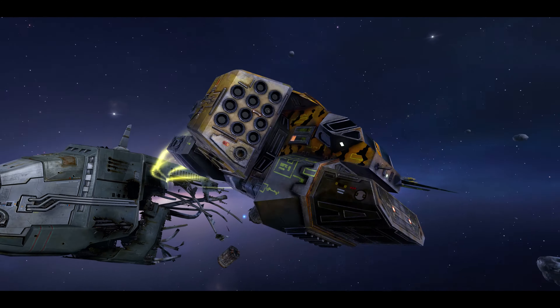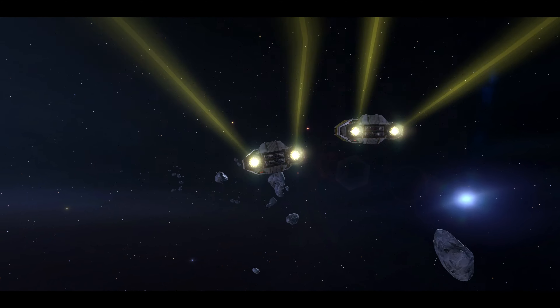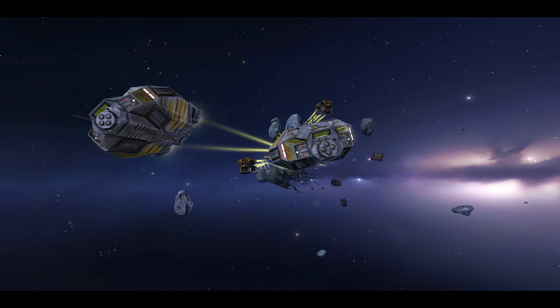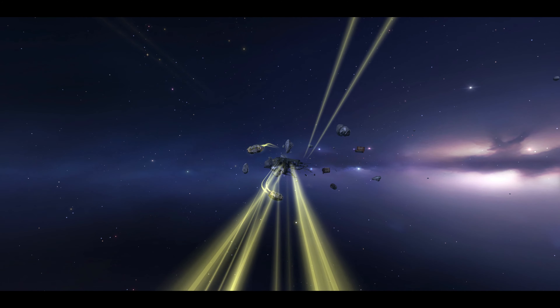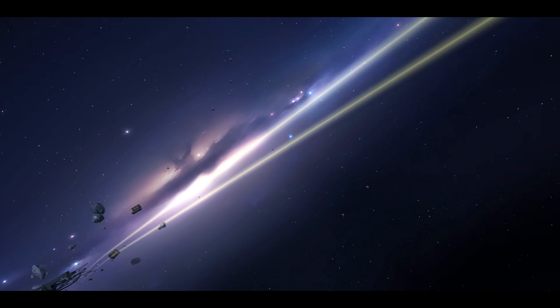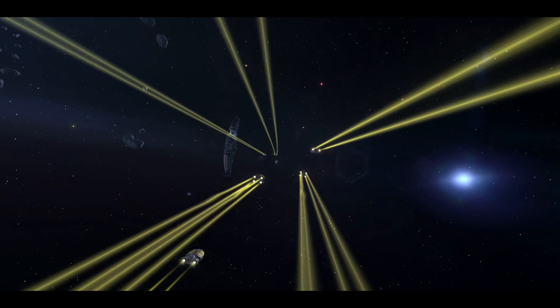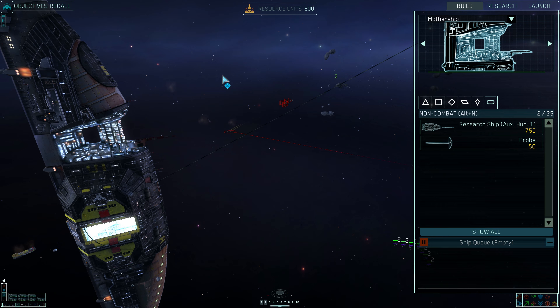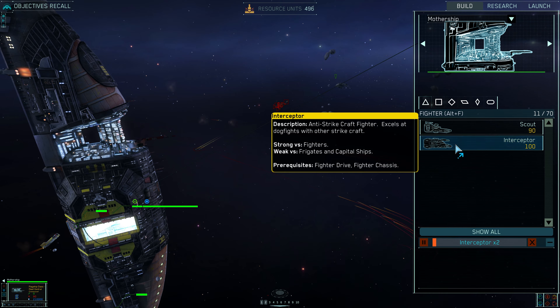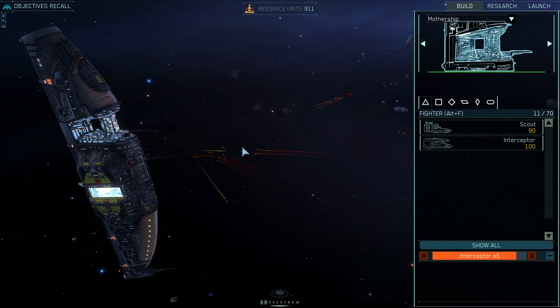Oh, what the hell are those? Camera angle shake — they don't seem very friendly with each other either. Oh shit, they're coming straight for us! Man, you let them come this close? They're attacking. The mothership is under attack — engage incoming units, the mothership must be defended. I can't believe you let them this close before I could actually tell them to attack. That's bullshit.